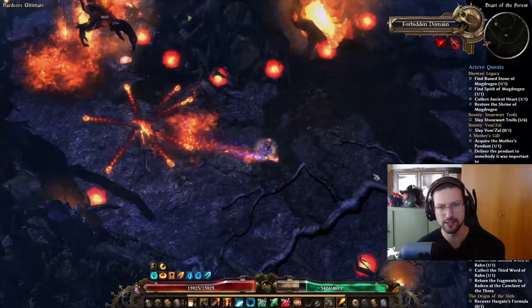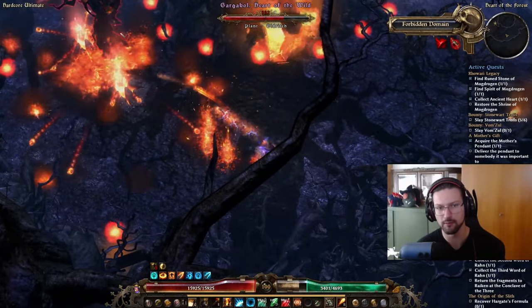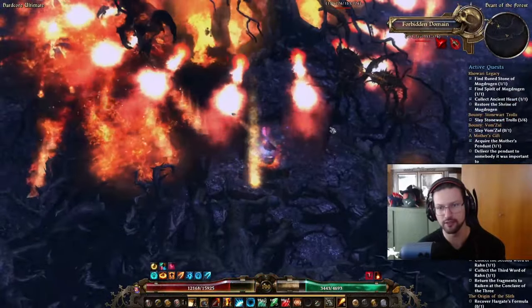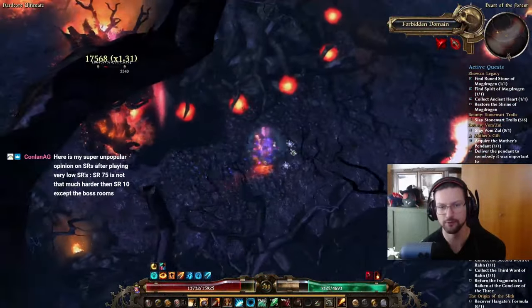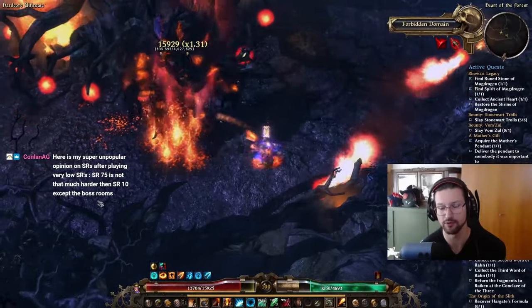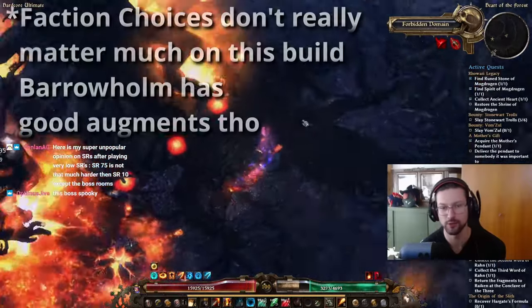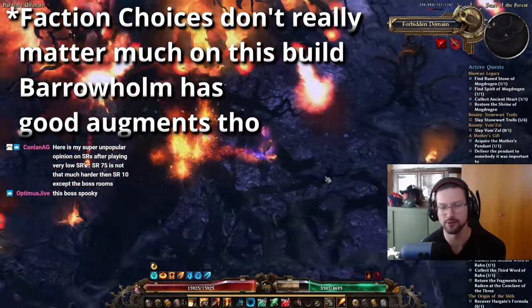As with all of these guides, I'm not going to point out all the generic leveling steps that apply to any build in detail here. You can check out my Grim Dawn Beginner Leveling Guide for that instead. This guide will only focus on everything that's more specific to the build itself: skill point, attribute point, and devotion point allocation, as well as which factions to choose and which items to target farm.